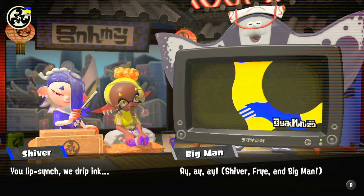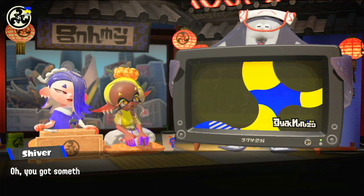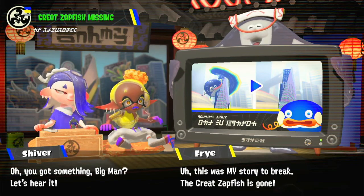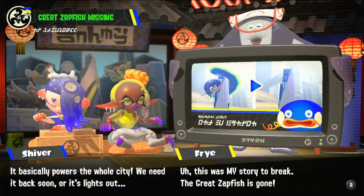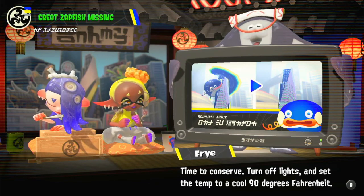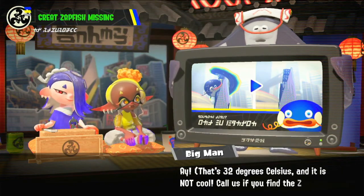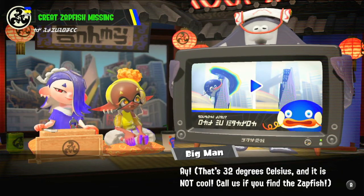Breaking news, hot off the press! Big Man has something big - this is my story to break: the Great Zapfish is gone. It basically powers the whole city - we need it back soon or it's lights out. Time to conserve: turn off lights and set the temp to a cool 90 degrees Fahrenheit, that's 32 degrees Celsius, and it is not cool. Call us if you find the Zapfish, and that's it for now.